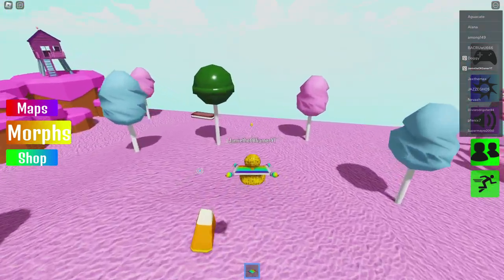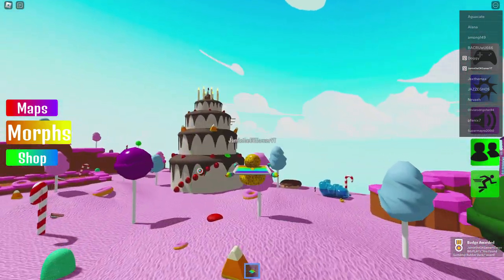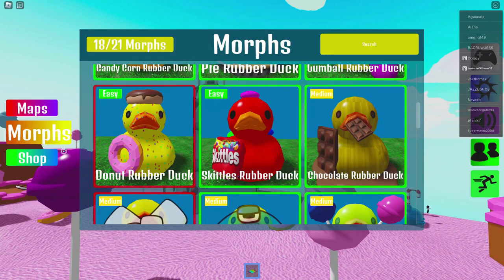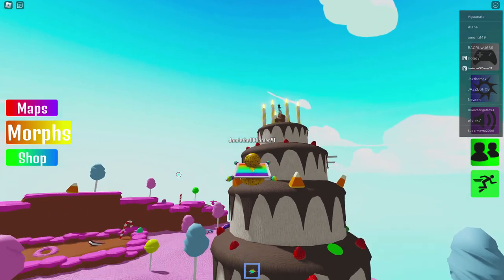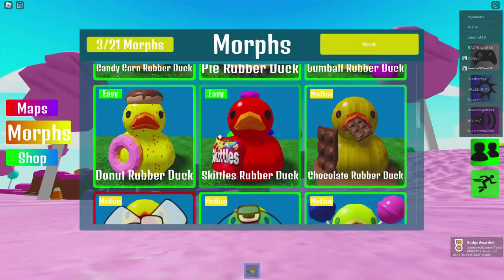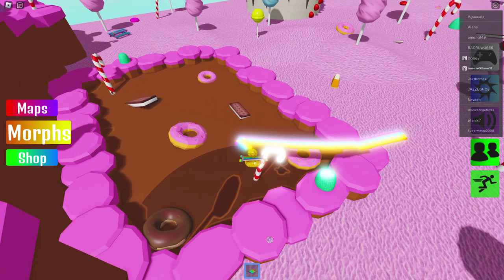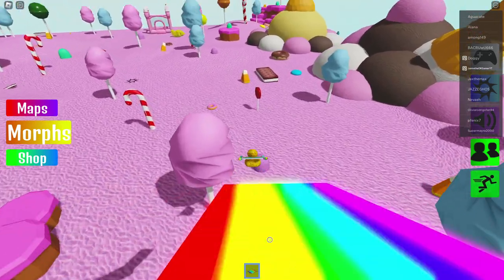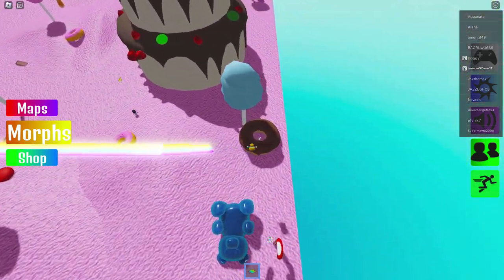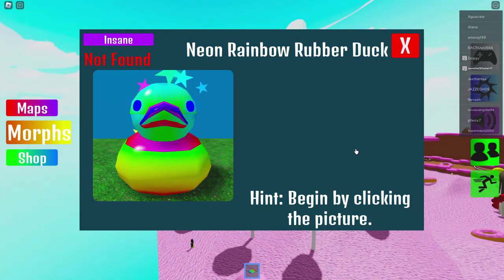I see something — is this a morph? There's Gumdrop Rubber Duck right there, we were looking for you. I need donut — there's a small donut on a cake. What's up here? There's Donut Rubber Duck — delicious. Donuts are probably my favorite thing, they're just too good. This one's by a donut — you're inside of a donut. So we got Neon Rainbow — begin by clicking the picture.